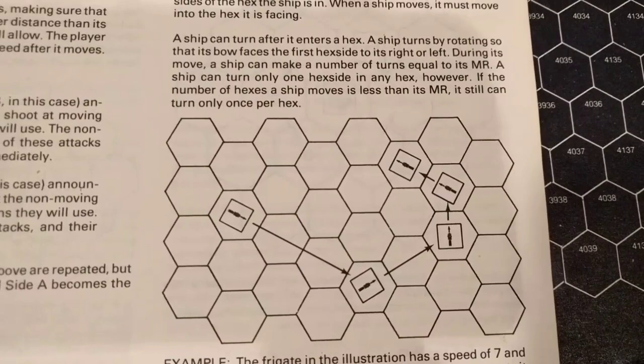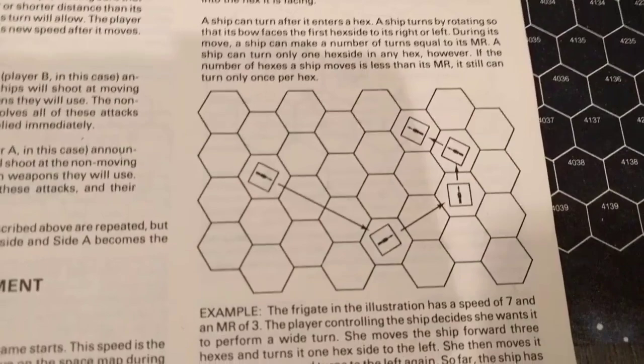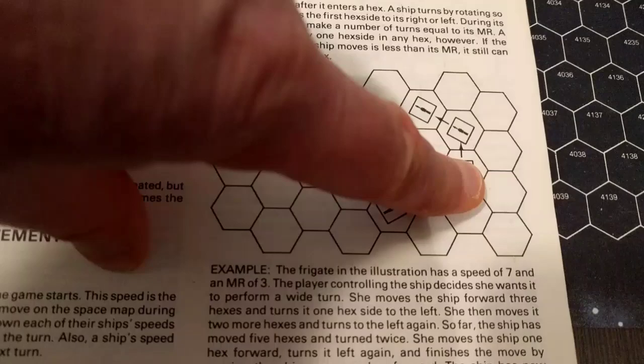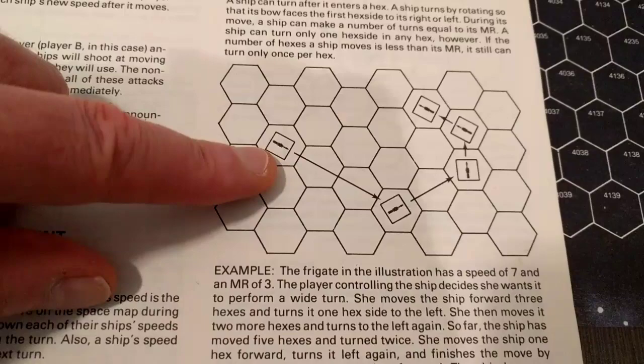For example, spaceship movement is not very realistic. You have the ability to move forward, and turning uses the maneuver rating — that's how many times you can actually turn the ship. In this example, a frigate that has moved seven hexes with a maneuver rating of three can go forward, then turn once, then turn a second time. That's the way ships move — it's designed for moving pieces around a board, not how spaceships would actually work.